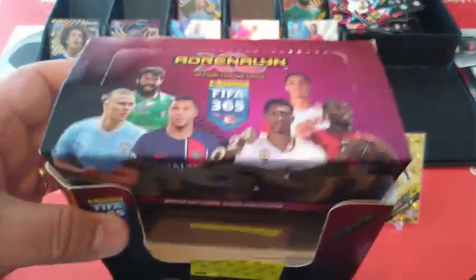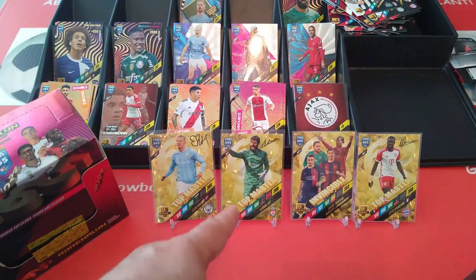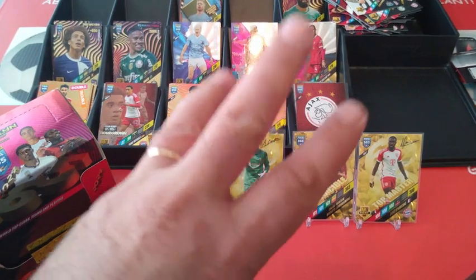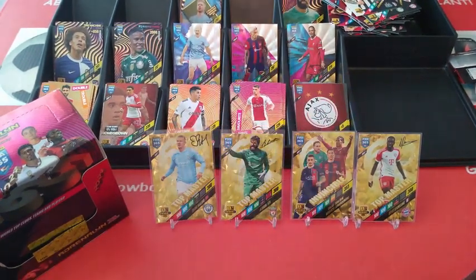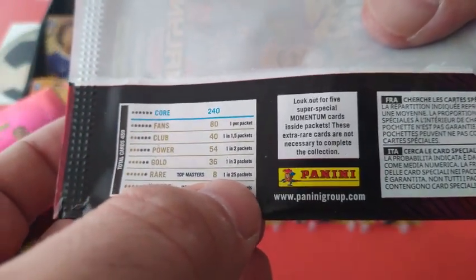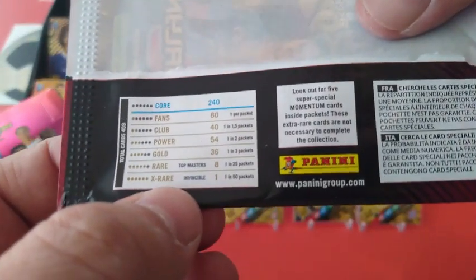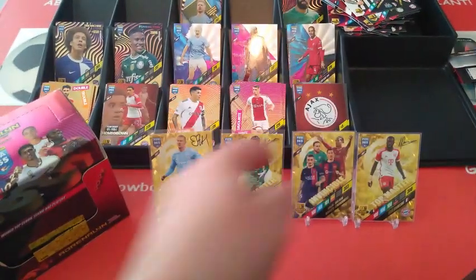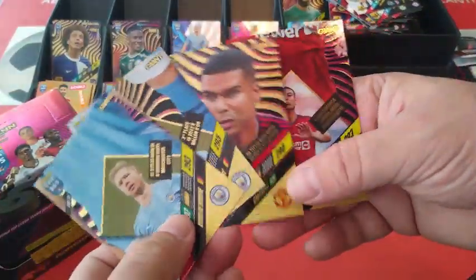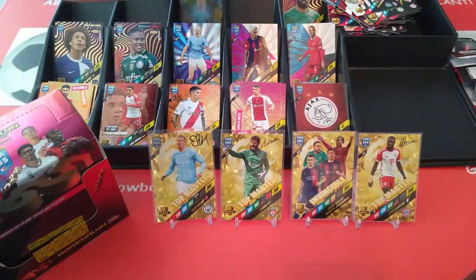What an opening! What a box! That's what I call a hot box. The odds are 1 in 25 — we beat the odds! We got three Top Masters and an Invincible card. Look here, guys — Top Master 1 in 25, we pulled three in a 50-packet box. The extra rare Invincible is 1 in 50 — we got one of them. We beat the odds. Absolutely fantastic! Here's the gold Giants — we got two Casimero and two De Bruyne. Not bad.